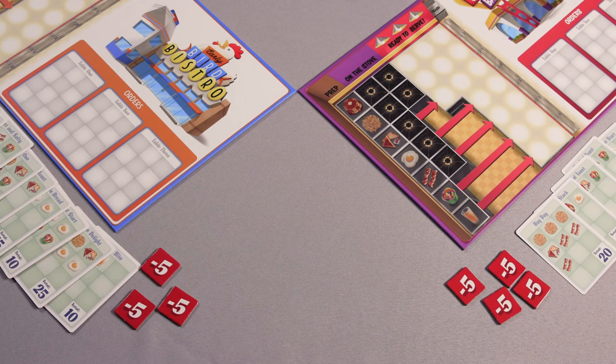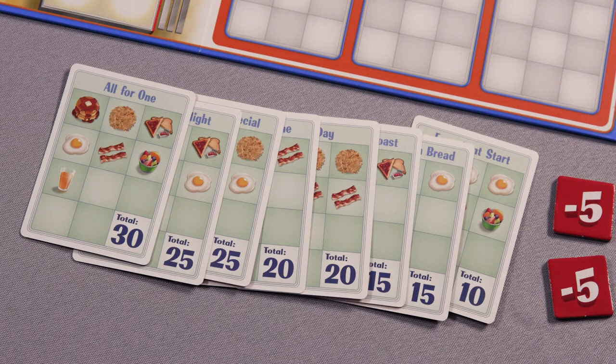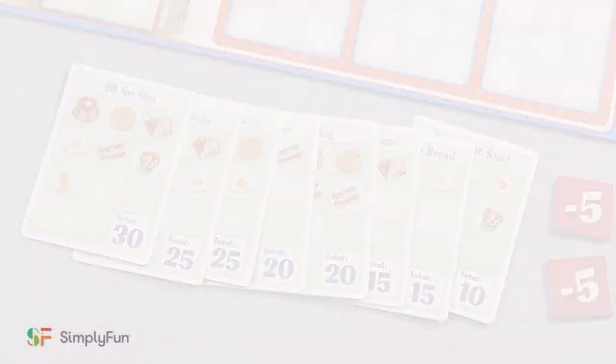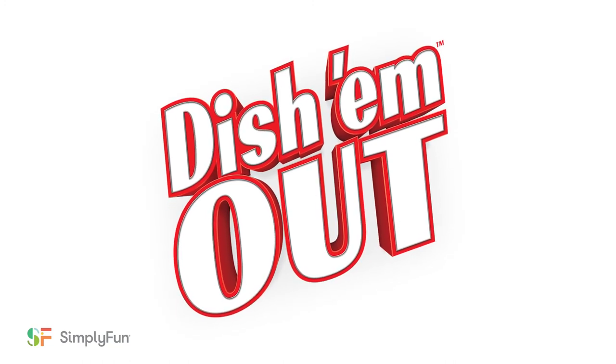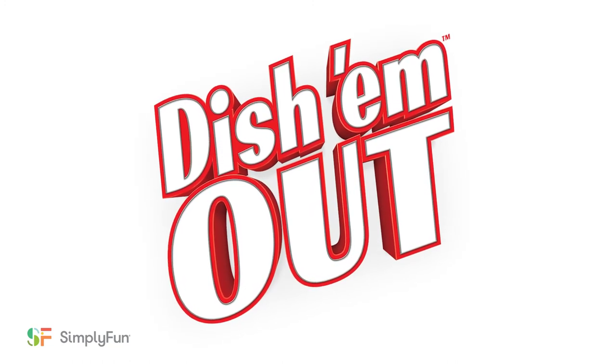In the case of a tie, the player with the fewest penalty tokens wins. If there is still a tie, the player with the five highest point customer order cards wins. Manage your customer orders and quickly dish them out to make your diner rank best among your competitors.